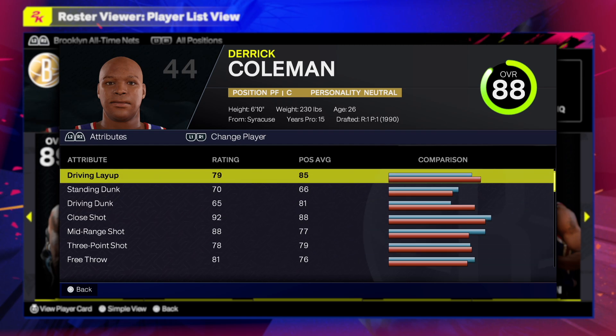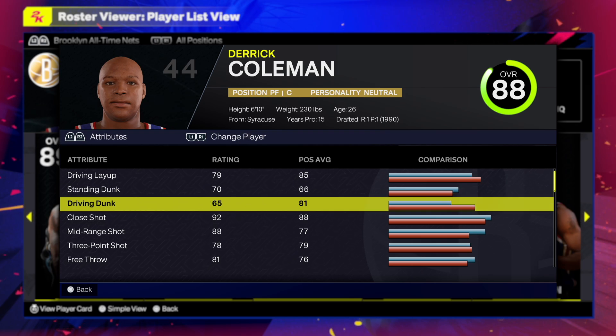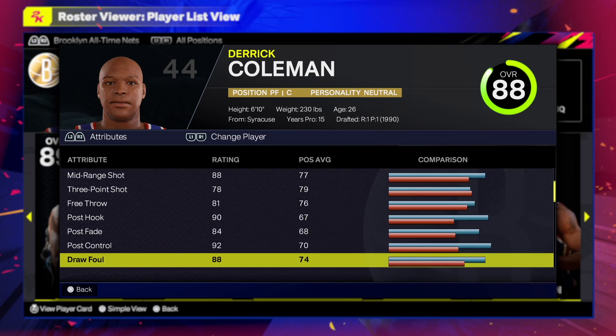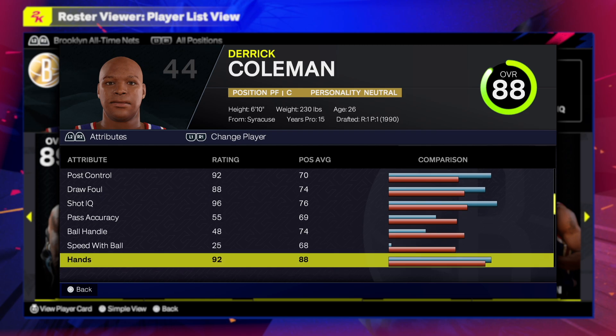Driving layup is a 79 — I highly advocate having at least an 80 or above on the layup. Layups are still good; real player percentage is still good. A lot of people say it doesn't allow more consistent layups, but I think the close shot with real player percentage is actually insane. Standing dunk over 70 — I think 71 gets you Area Wizard or Rise Up at least on bronze. Driving dunk 65, close shot 92, mid-range 88, three-point shot 78, free throw 81 — that's amazing.